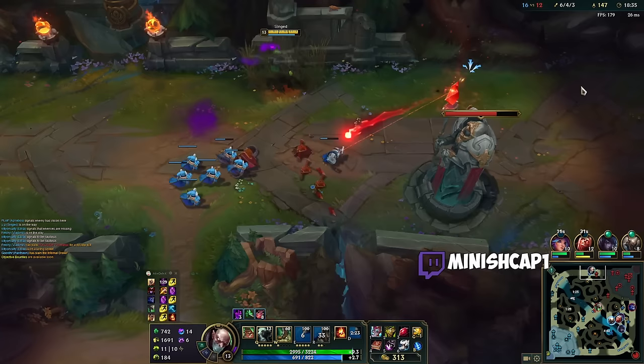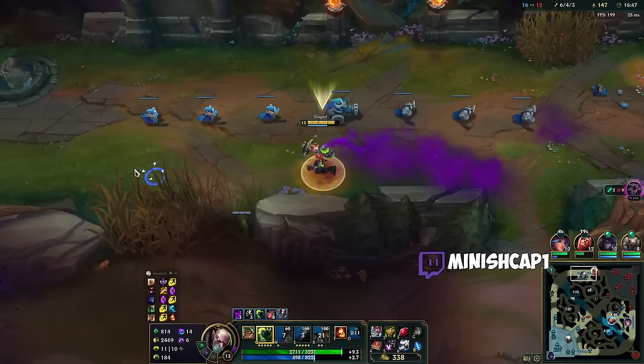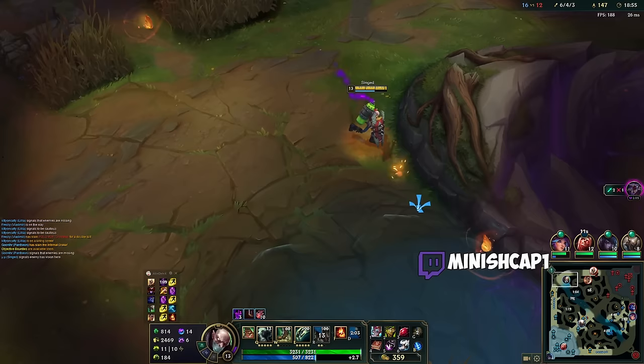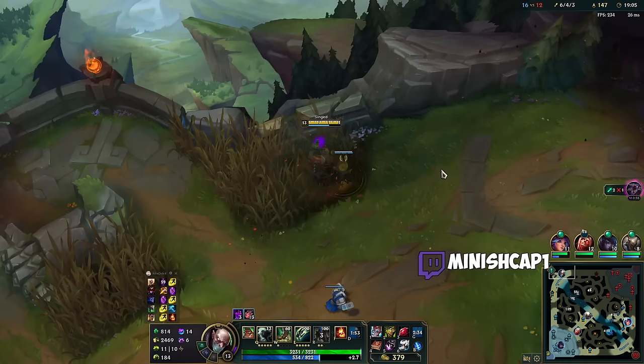I play League, not math major, alright? Big Demolish proc. Give me some more Grasp health as well. Easy run away — but I'm already healed up. Grab all these shards as well. I think I can 1v1 the kill if she walks up. The reason I ward there is because if I fling her into the bush, I want to have vision of her.